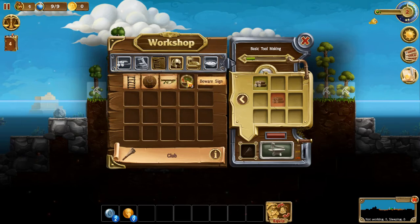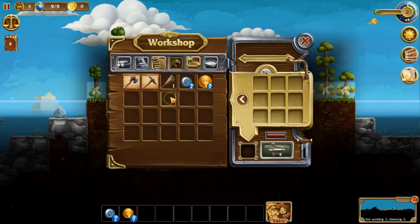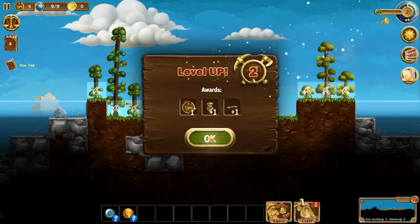If you grab something out of your inventory and you place it down here, you get the option to deconstruct it. When you deconstruct it, you get items like bones and wood and whatever the item is made out of — that's what you can gain. Level up. You get a new dwarf, you get the totem and get some bones.